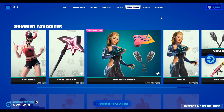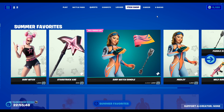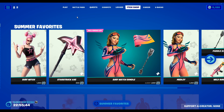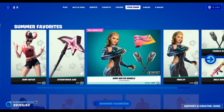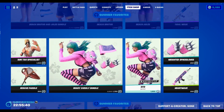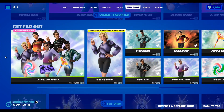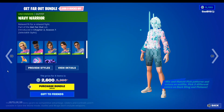Hey guys, today we're going to be showing the June/July 18th 2023 Fortnite item shop, so let's get right into it. First we got Summer Favorites — there will be a link in the description where you can find that. Then we got the Get Far Out bundle.